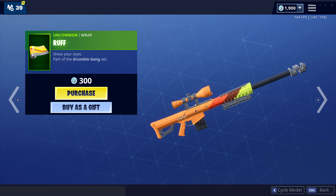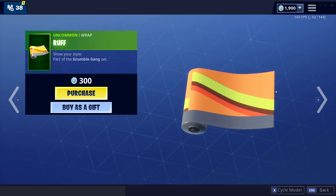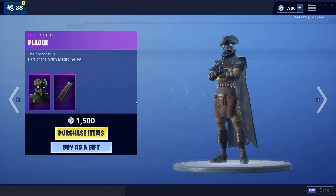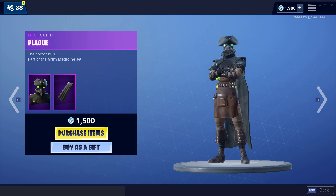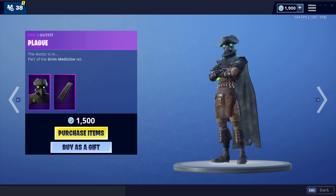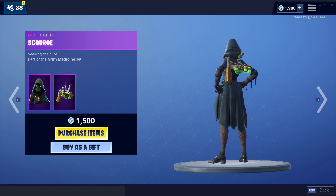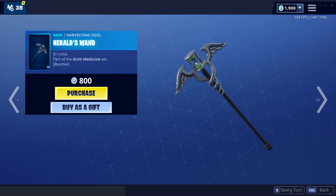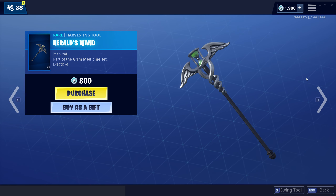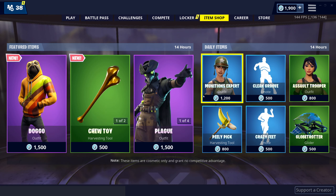Oh yeah, the bow — always liked the bow. We've also got Plague. I do like this skin man, comes with a nice back bling, very medieval. She's got a great look as well, but it's a shame she doesn't have the cape — capes were a big thing on here at one point. They've got a pickaxe and it's reactive apparently, and there's a glider too.